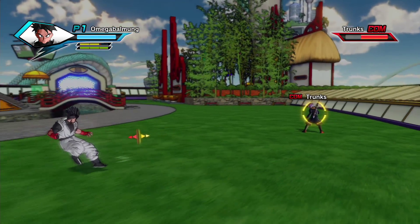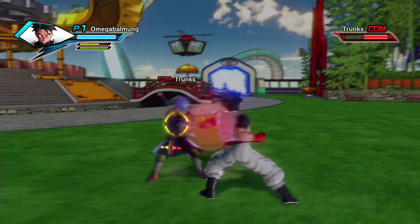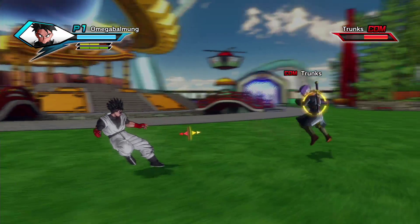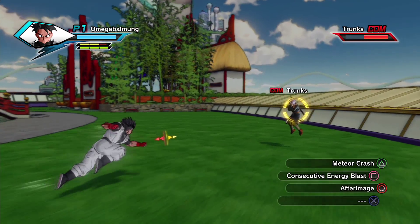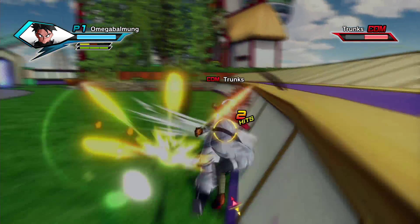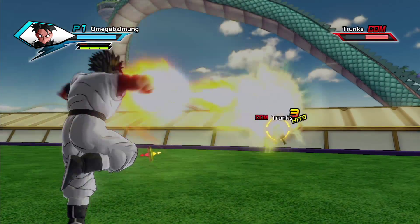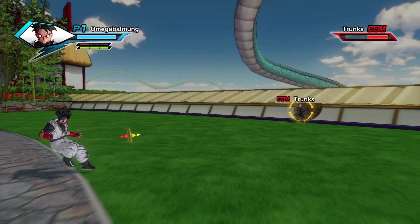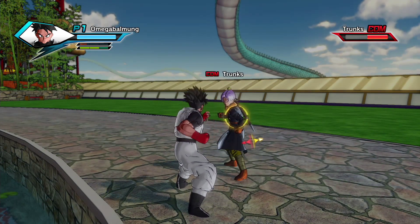X kind of just moves around — I guess it's like a jump. R2 is all your attacks, like your special attacks. You've got your triangle meteor crash, and that's how it is. You've got a consistent energy beam, kind of like an almost Vegeta-like attack.